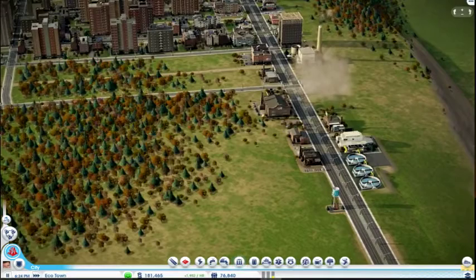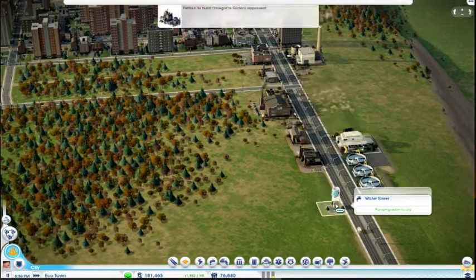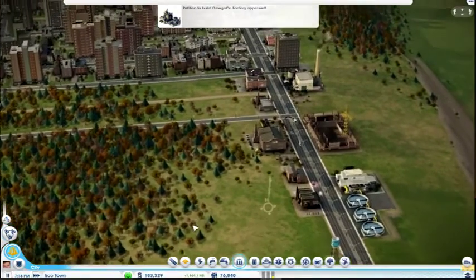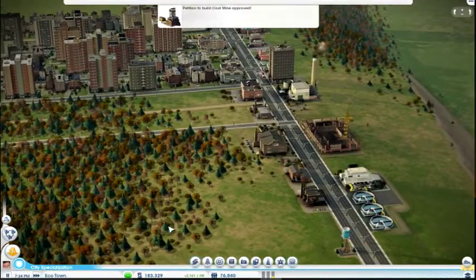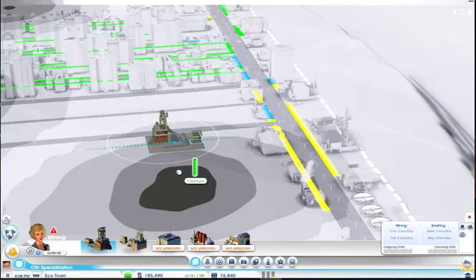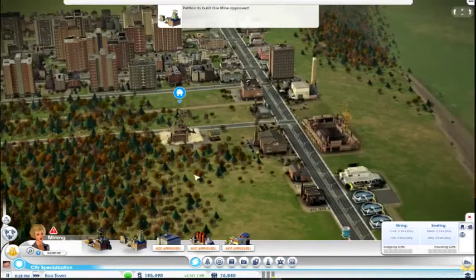The wind is blowing that way. I've got all industry here, this is the sewage treatment plant, this is the water. I have to keep an eye on that. So for something to do, let's put a coal mine here. Keep it there.